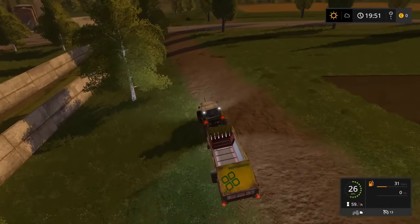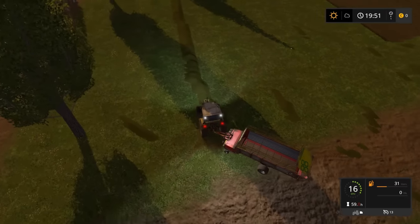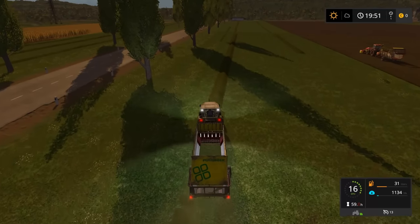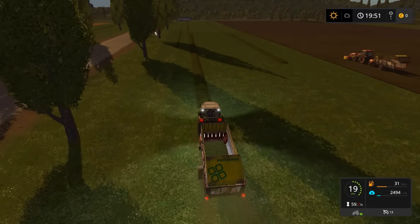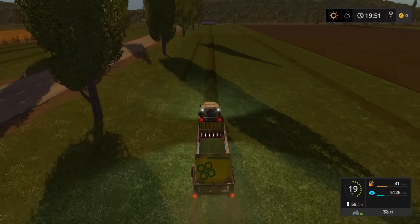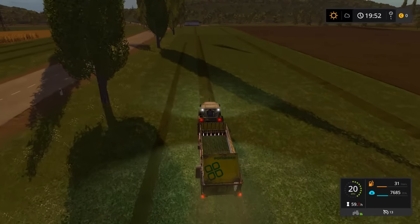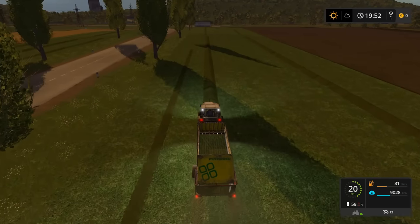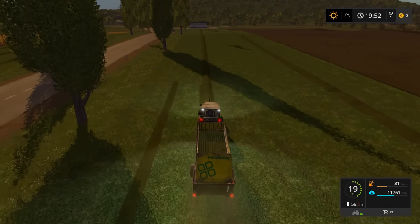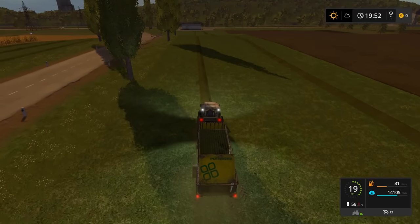Definitely picking up the grass pretty quickly with those triple mowers. I'll read a couple comments here. Izzy was saying it seems like when you teleport, it turns the equipment off. I was mentioning that last episode on Goldcrest Valley — it seems like sometimes your vehicles shut off when you exit them, and that must be because I'm teleporting away from them. That's probably why some of my vehicles are shutting off. I've got the manual ignition turned on, same on both the server and my single player games.